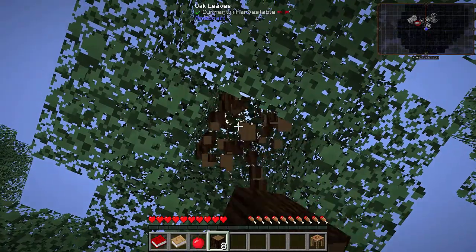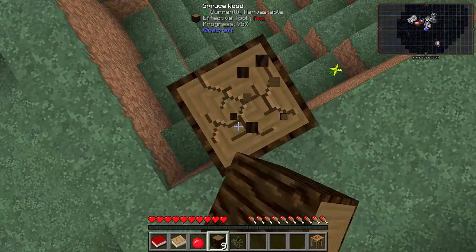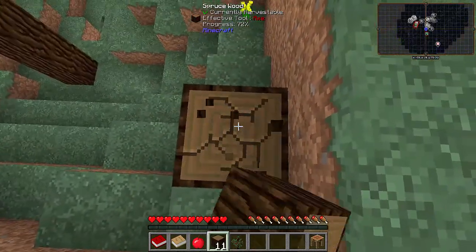Then we can go ahead and get some stone, and when we've got stone we can then make ourselves a stone axe and use it to chop these trees down a lot quicker than we're doing now. The sun is up at midday, so there's enough time for us to go look around and find a cool place to call home.